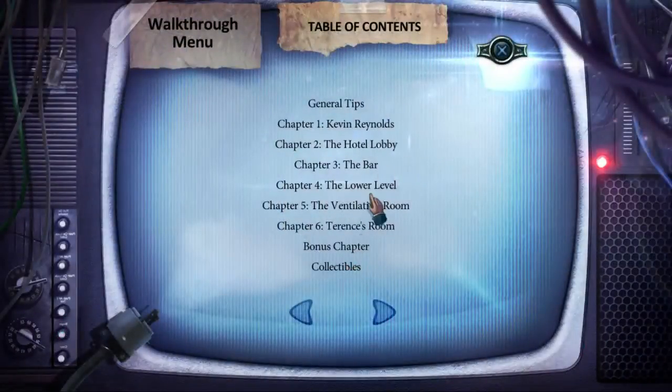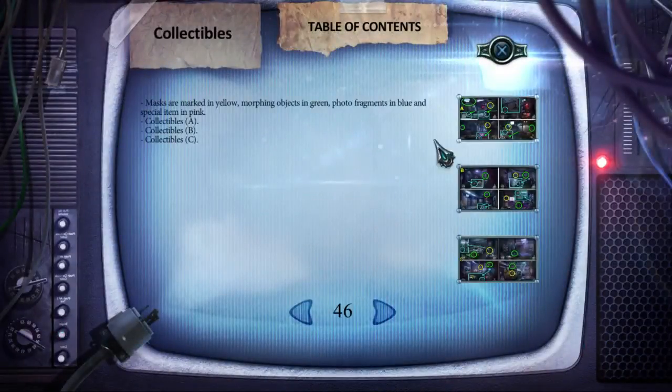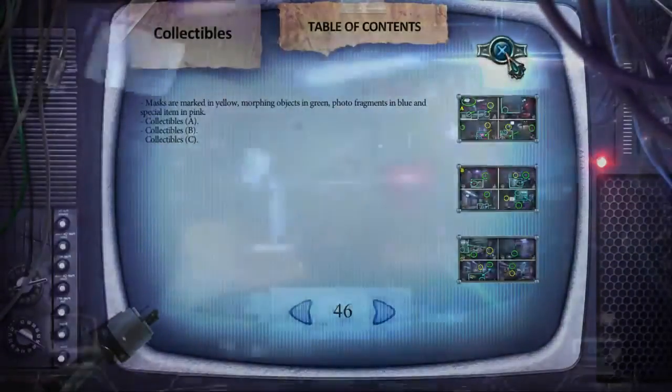It's nice to see what we have for collectibles. So it looks like we have morphing objects and photo fragments. Special items. I don't know what those might be.